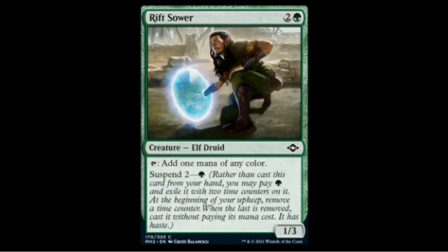We have a new common, the Rift Sower — one green two colorless — an Elf Druid that's a 1/3 and taps to add one mana of any color. It has suspend two, so on turn one for one green you can suspend it and in two turns get a 1/3 mana dork. Almost the same as casting it normally — no thank you.